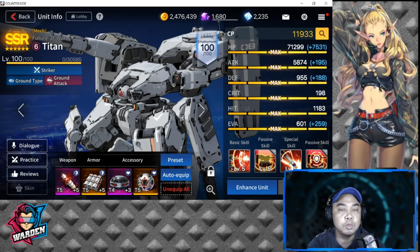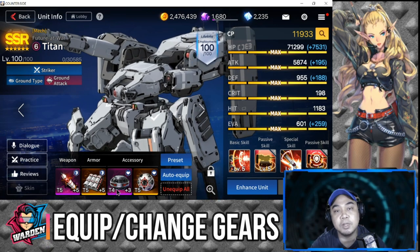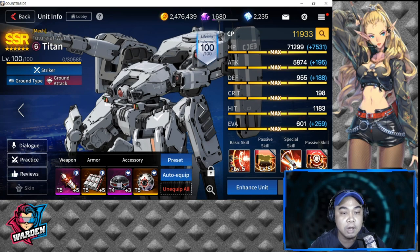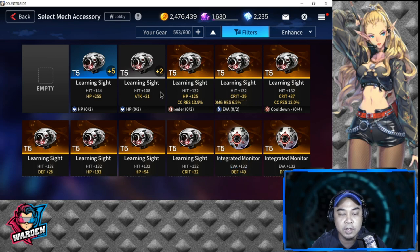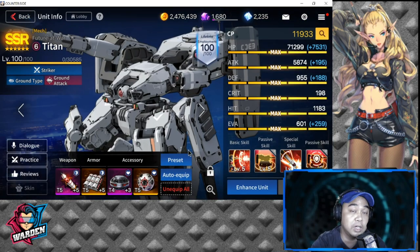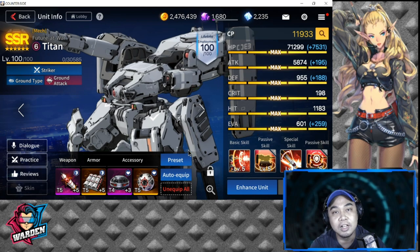Before you do your enhancements, I would suggest you equip first what you need for your heroes or units. If you want to upgrade to T5, look for a gear you're going to swap it with. Once you're satisfied with the equipped gear, this lessens the mistake of accidentally using gear you still need.